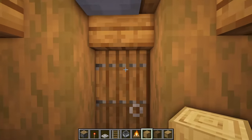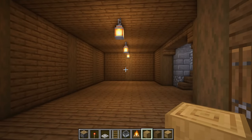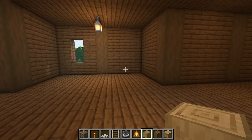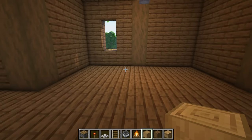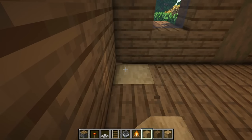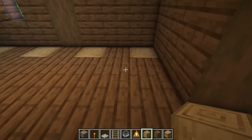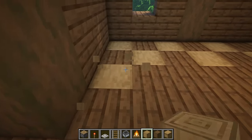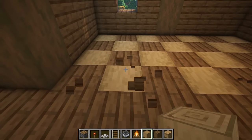We're going to start from the ground floor and work our way up. As we come in the front door we're going to have a bar over to the side, a kitchen here, and then some tables dotted throughout the rest of the area. Starting over the back here, let's change the flooring for the kitchen. From the left-hand corner, place some stripped oak logs going in sideways, making sure you face the same way the whole time, then place them in the gaps on the next row, then the opposite gaps on the next row, and again on the last one.